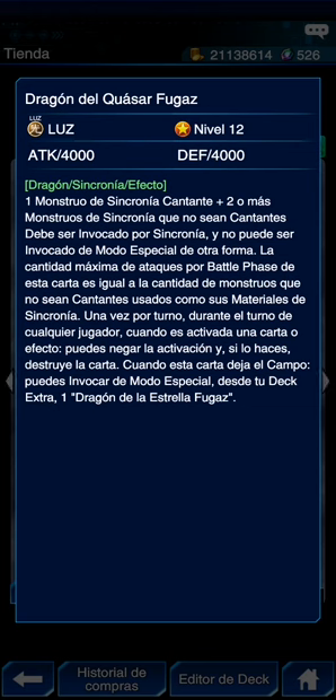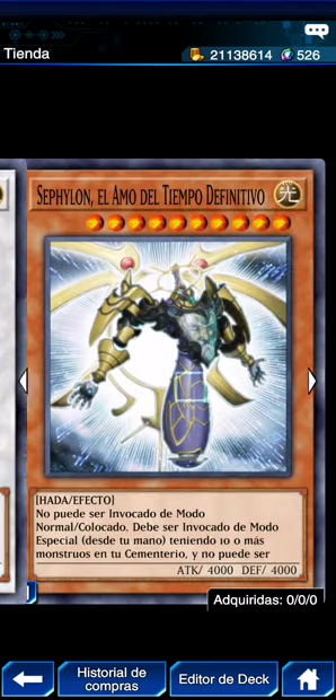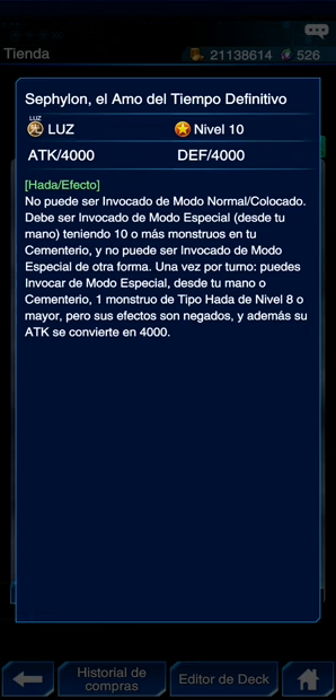El Shooting Star es el negador verdadero. Luego tenemos a Sephion, de los Time Lords — este es diferente: no puede ser convocado de modo normal ni colocado; debe ser convocado de modo especial desde tu mano teniendo 10 o más monstruos en el cementerio. No puede ser invocado de modo especial de otra forma. Una vez por turno puedes invocar de tu mano o cementerio monstruos de nivel 8 o mayor, pero con efectos negados y ataque de 4000. Está difícil a menos que haya un skill que los tire, porque los Time Lords se meten al deck.